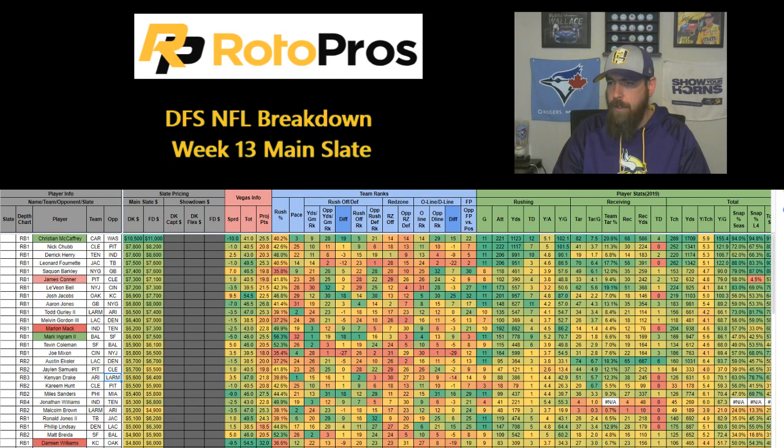Moving on to running backs — Christian McCaffrey is definitely my top choice. The price is quite a bit higher than anyone else at the position. He was around 5-8% ownership in cash games last week on average between DraftKings and FanDuel, and I think that'll be the case again. Even at these high prices, McCaffrey has hit cash value — 2x on FanDuel, 3x on DraftKings — in 9 of 11 games this season. He's only been held in check twice, both times by Tampa Bay, who's number one in DVOA against the rush. He also provides 3-5x upside potential on both sites.